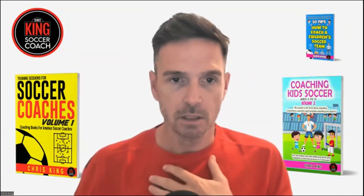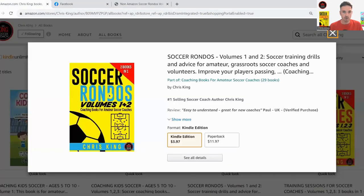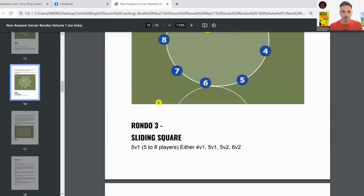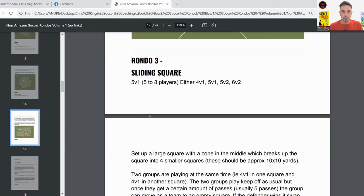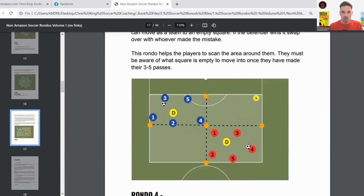I'll share my screen. Okay, so this is a rondo. I'm going through my first book which is Soccer Rondos — that's volume one or two. This drill is called the Sliding Square. All you do is set up a square, probably about 15 by 15 yards or 20 by 20 depending on how many players you've got. You can play 3v1 up to 5v1 — that works best.